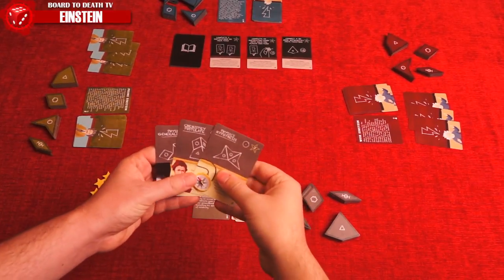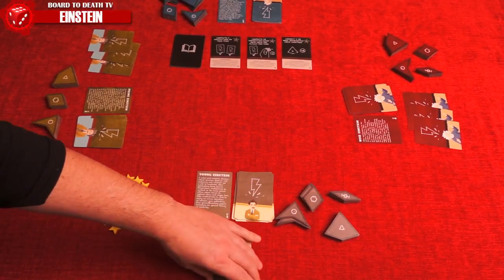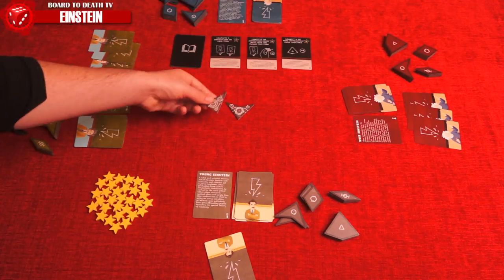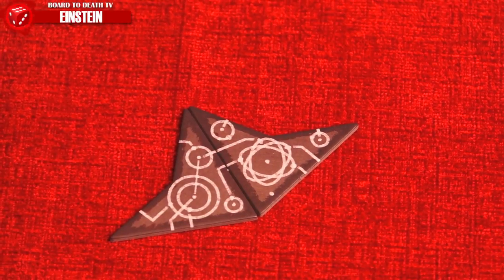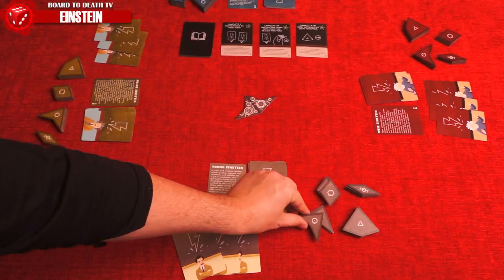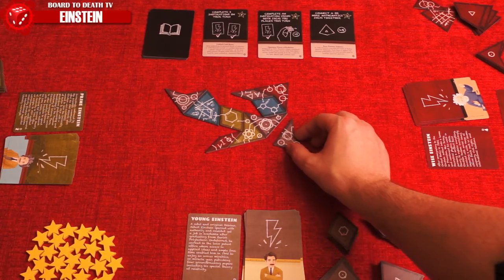Turns are played in a clockwise manner, starting with the Einstein. He'll play two of his tiles and connect them in the middle of the table. Players will now build from this communal theory. There are two restrictions when placing tiles: at least one side must correctly match another side by having a line connect to it, and the idea tile must lay flat on the table — meaning you can't pile it on top of other tiles.